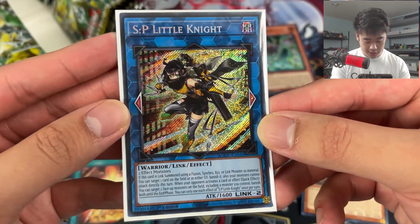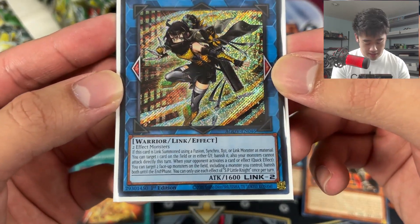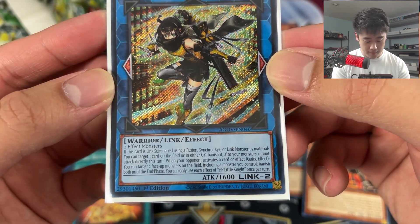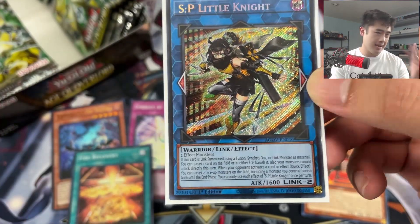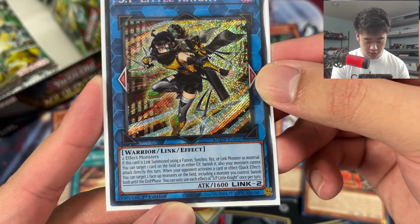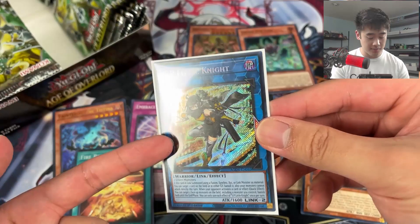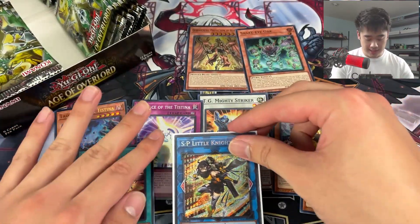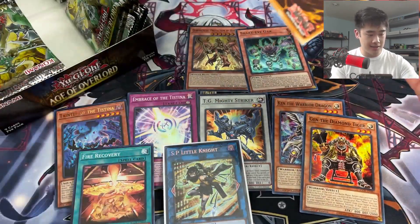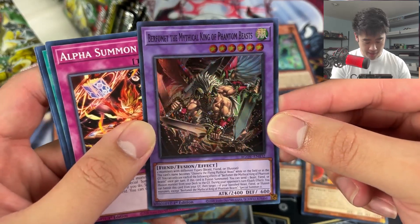Link 2, 1600 attack, nothing too crazy, requires two effect monsters - pretty good. It's a Warrior. The effect: if this card is linked, someone using a Fusion, Synchro, XYZ, or Link monster as material, you can target one card on the field or in either graveyard and banish it. Also your monsters can attack directly this turn. But it's a double banish because when your opponent activates a card or effect - quick effect - you can target two face-up monsters on the field including a monster you control and banish both until the end phase. So you can banish your own SP Little Knight and one of your opponent's monsters to keep her in rotation - she comes back during end phase, and next turn you just do it again. That's why she's really good.